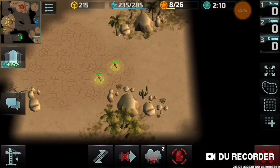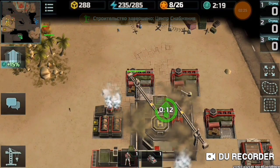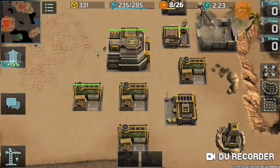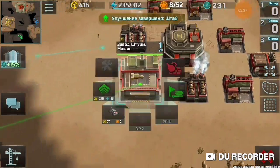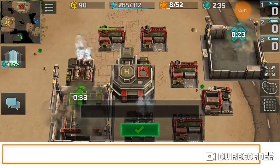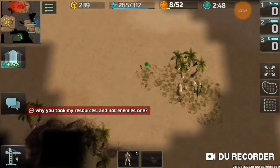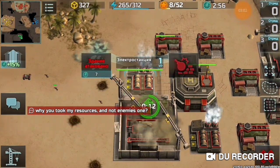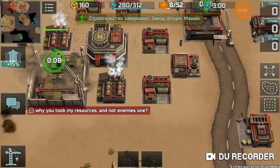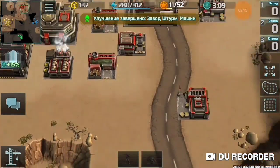I started the battle and scouted the map kind of badly, but I had enough forces and resources. My teammate didn't scout well — he didn't scout the hill, the area in front of the enemy's bases, or the hill behind the enemy's base. On top of that, he took my own resource container.